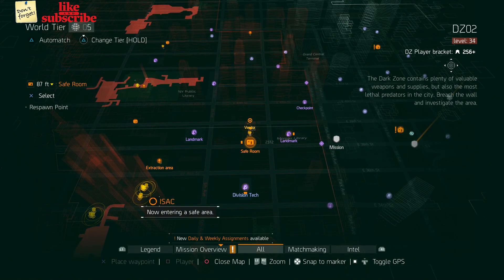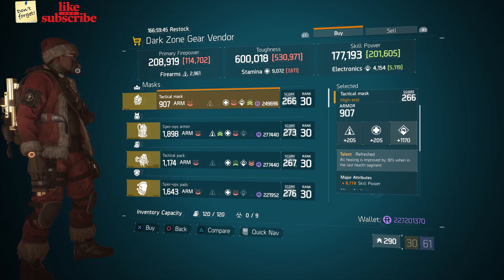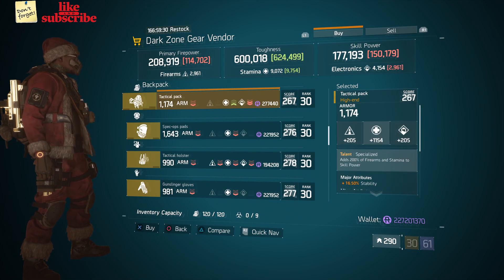For our next gear items, you want to head over to DZ2 Safe Room. Here the Dark Zone Gear Vendor has a Tactical Mask with Talent Refreshed, a Spec Ops Armor with Talent Reckless, and a Tactical Pack with Talent Specialized.